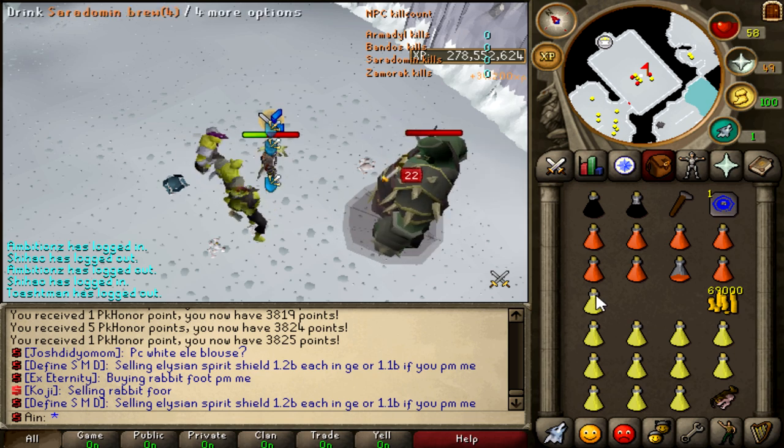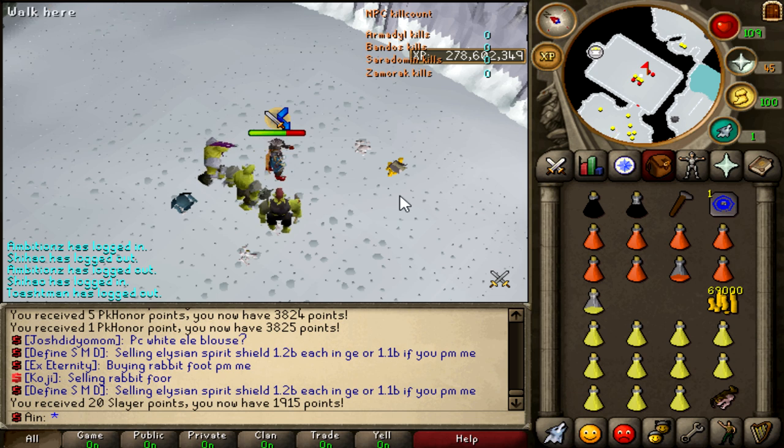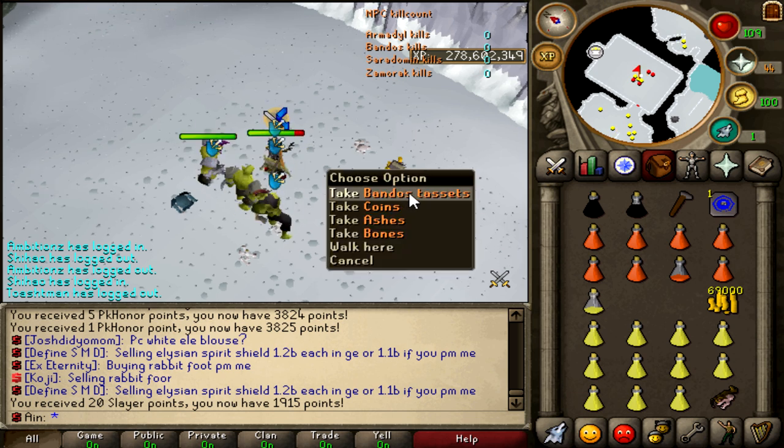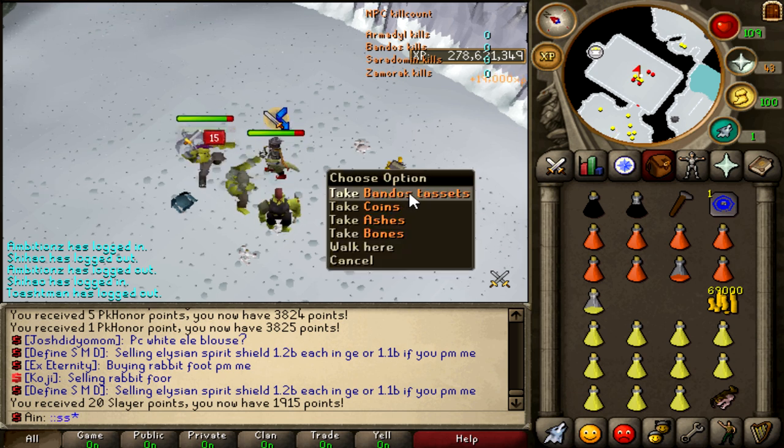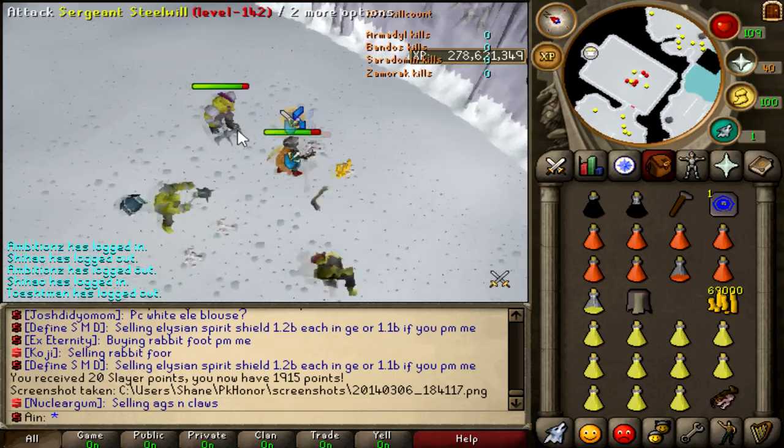As you can see, we're about to kill the Bandos boss and we actually get Bandos tassets as a drop. You might be wondering how often — I'd say about one drop an hour. Of course you might hit a dry streak, so if you go through a session with no drops, don't worry about it. I've had dry streaks too and it's not a big deal. Anyway guys, I hope you enjoyed the video — if you did, tap that like button, and peace out.